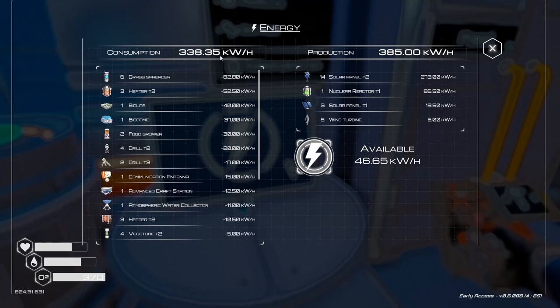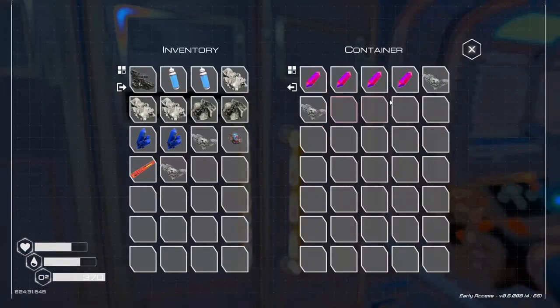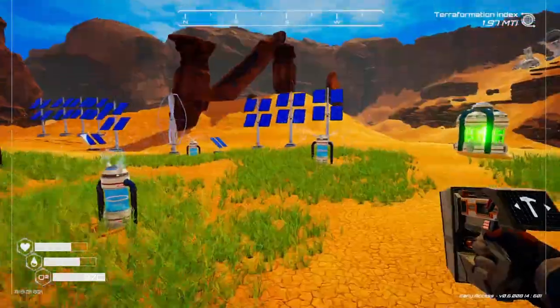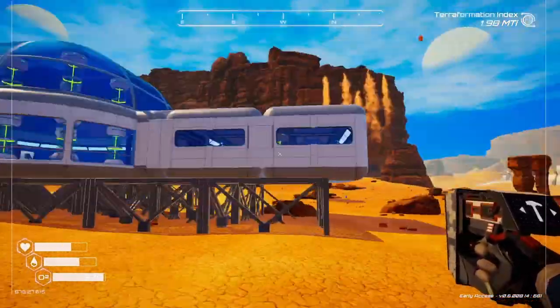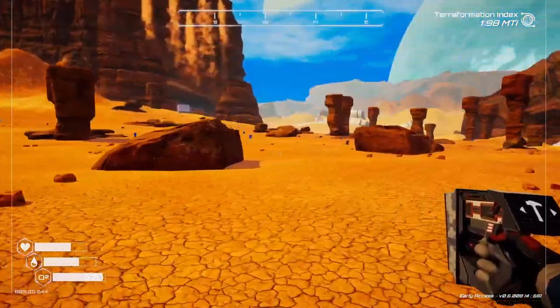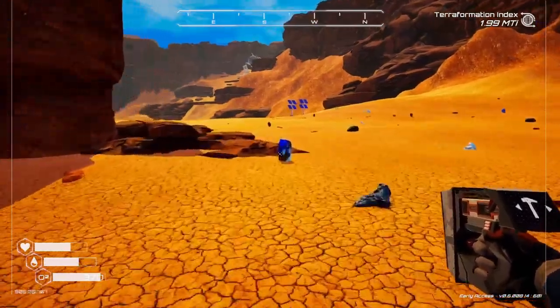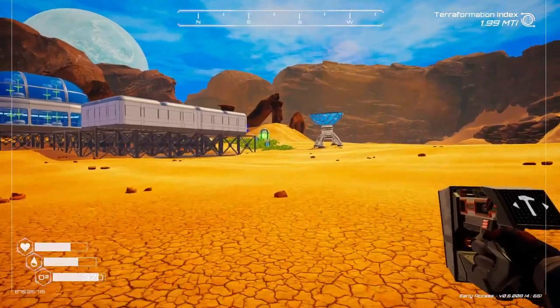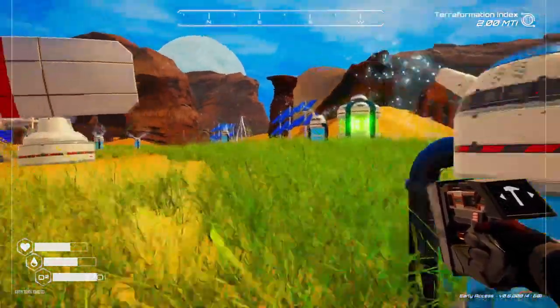Double check the power. Maybe I should put another tier two solar panel down — magnesium, two cobalt, and I'll need another aluminum. So we need a couple of cobalt. That shouldn't be hard to find. I guess I could deconstruct this until I actually need it, but I'll leave it for now. It's using 40 power and it's not doing anything for me — I'm kind of tempted to remove it.